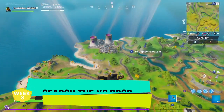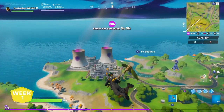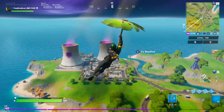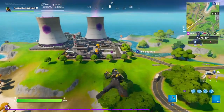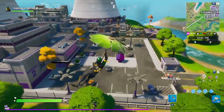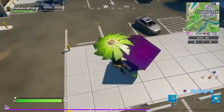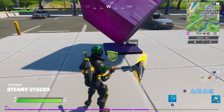The final challenge is to search the XP drop hidden in the Chaos Rising loading screen. This location is at Steamy Stacks. Head over there and look in the parking lot near Kevin the Cube, on the east-facing side. You'll see the XP pop up there, and once you collect it you'll have this challenge done.